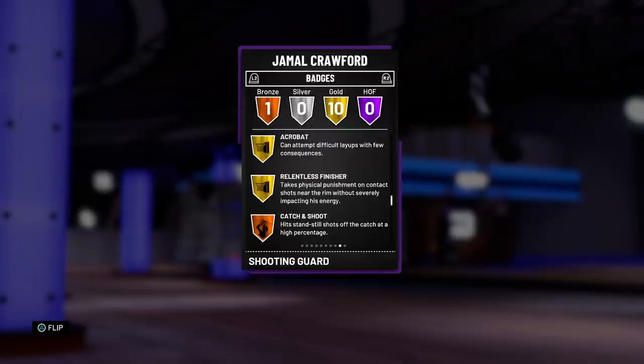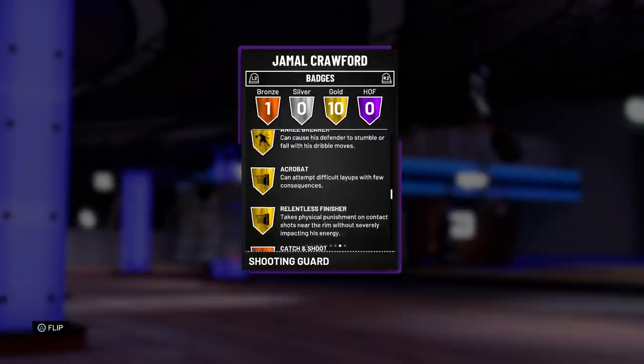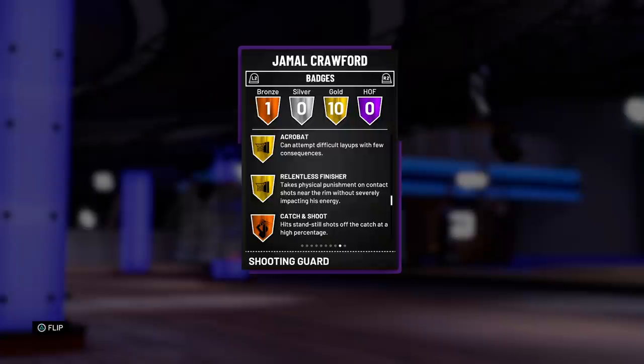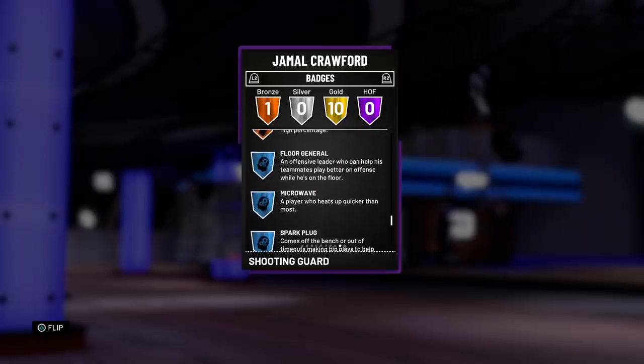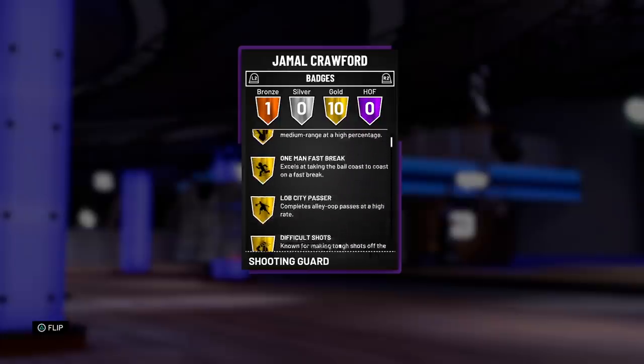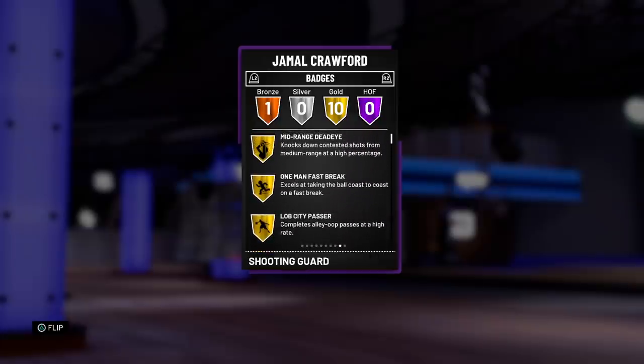Taking a look at the badges, it looks like he's got 10 gold badges. Starting here at mid-range deadeye, one man fast break, lob city passer, difficult shots, pick and roll maestro, tireless scorer, flashy passer, ankle breaker, acrobat, and relentless finisher. The catch and shoot badge was added on when I bought him, and I definitely think catch and shoot is a must-put badge on any card that can shoot. This card also has Clutch Performer, Spark Plug, Microwave, and Floor General — all great badges. I'm looking forward to seeing what this Jamal Crawford can do.